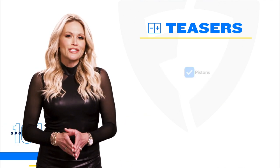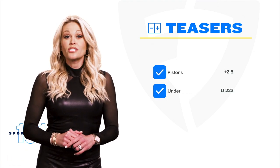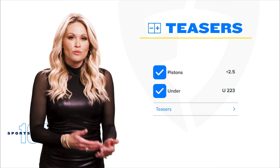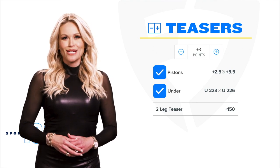In order to build a teaser you'll need at least two legs to start, and once you've selected your legs it's time to change the spread or total. You do that by adding or subtracting points.